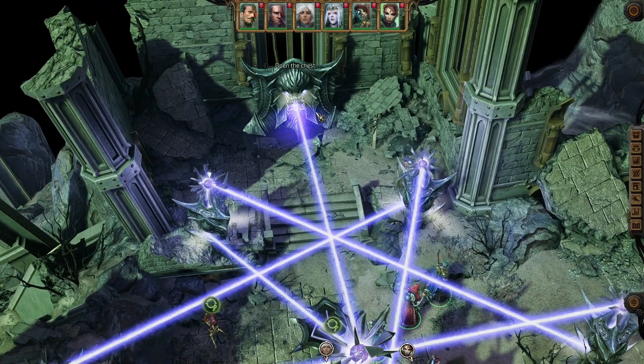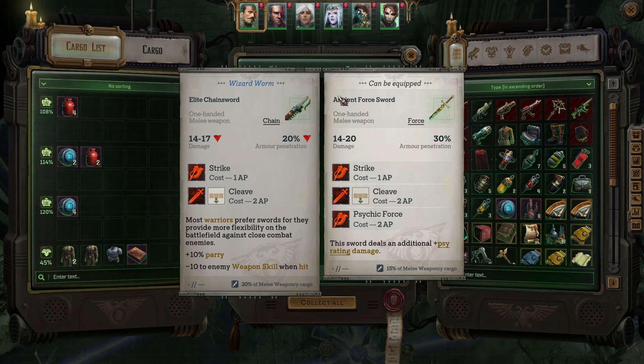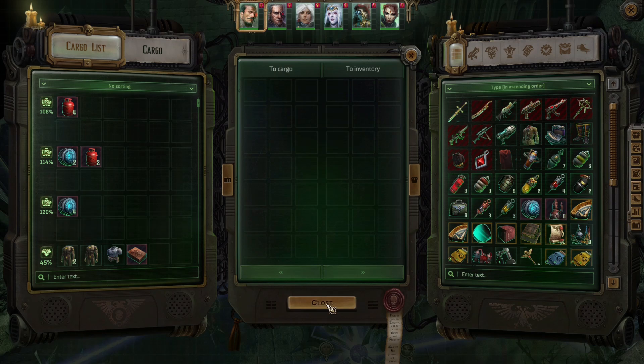Now we need to get our treasure. And what we find inside will be an ancient force sword — an excellent weapon to have. So let's collect it.